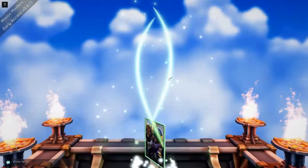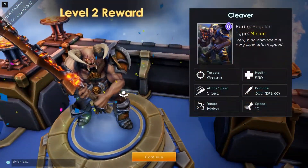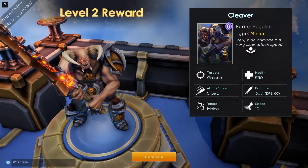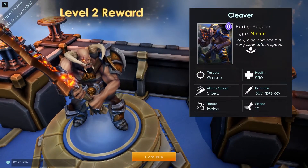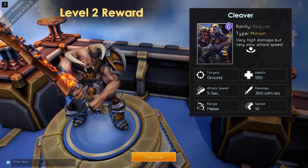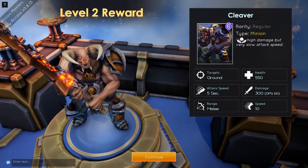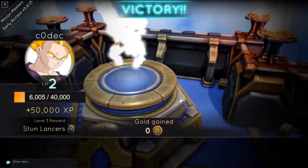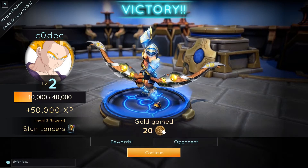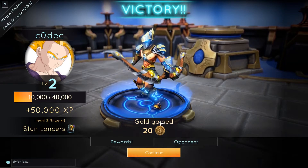Instant level up — got a new card apparently. A Cleaver. It's a regular card, it's a minion. Very high damage but very slow attack speed, so basically a tank I guess. We also gain some gold, so I guess we can buy some heroes or minions later on.